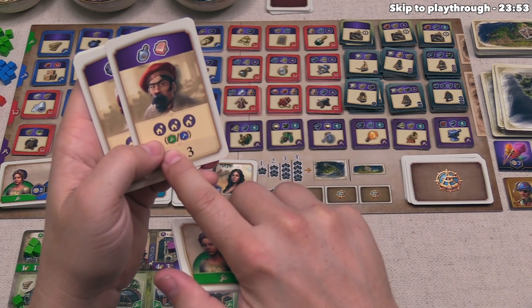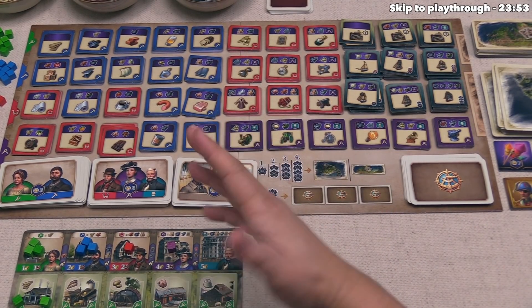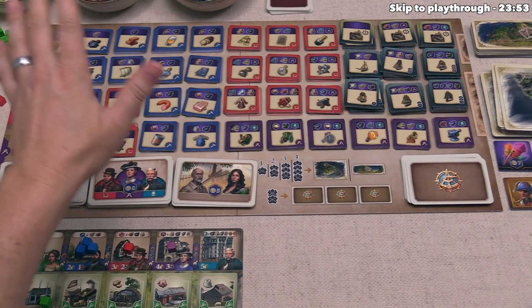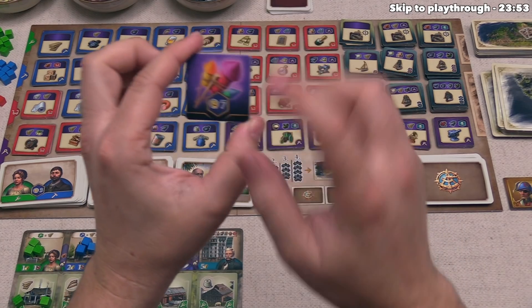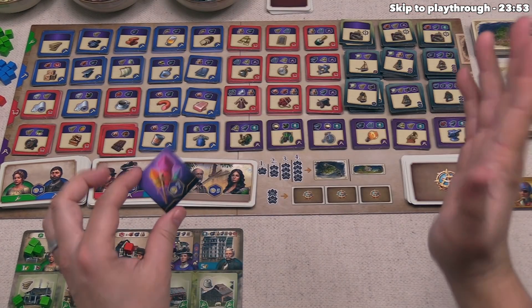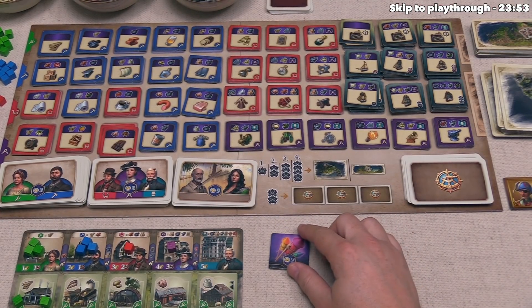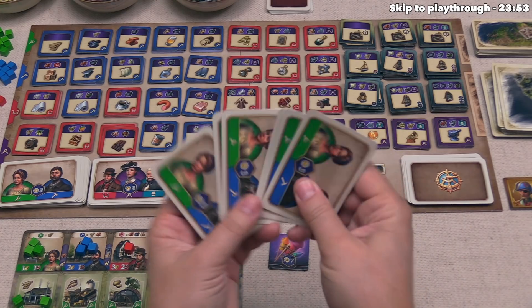Some cards let you draw more expedition cards; others let you do upgrades — upgrading up to three times without spending resources, though all upgrades must start at green or blue. The game ends as soon as any one player has no cards left in their hand. That player takes the fireworks token, worth seven points at the end of the game.